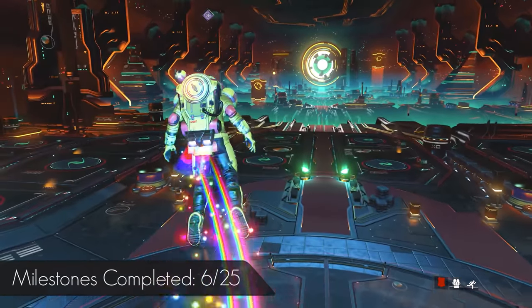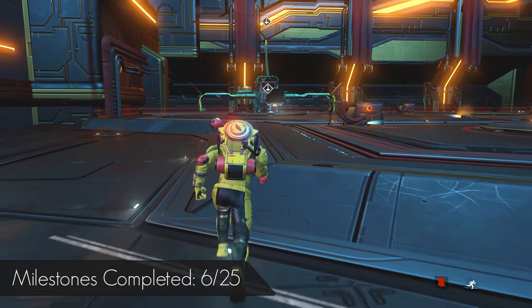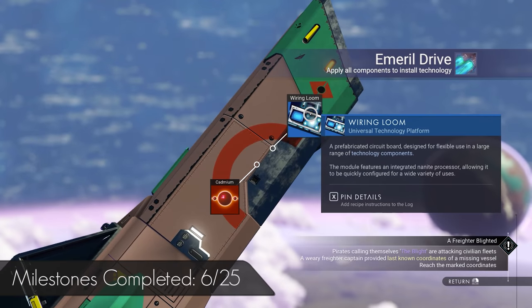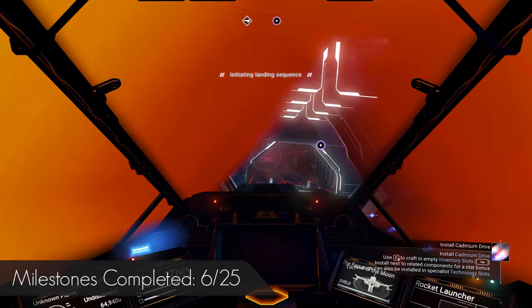Though don't worry — this guide assumes you don't have previous rewards, so you'll be fine either way. If you have them, grab a nice ship and make use of them from there. Use the Cadmium you got from Liberation with some of your wiring looms to craft the Emerald Drive in your ship. Leave the Anomaly and head to the station.